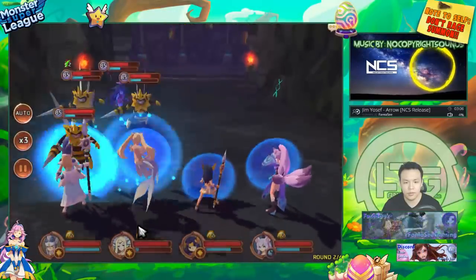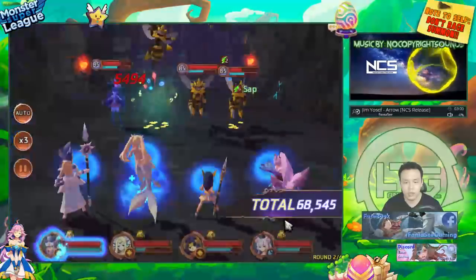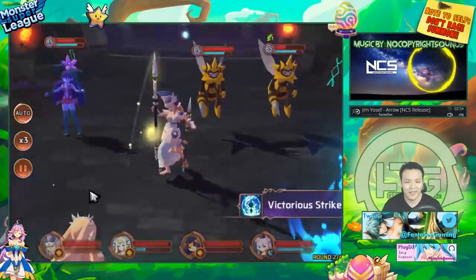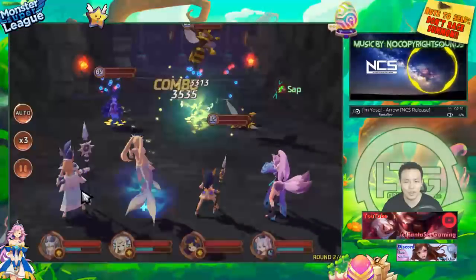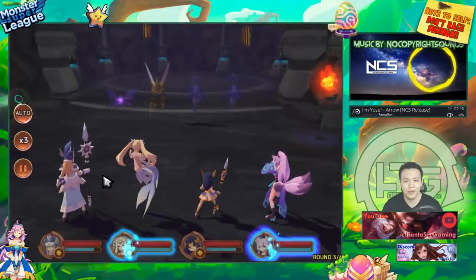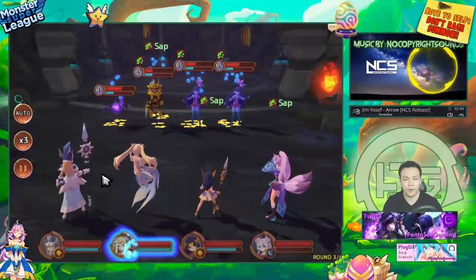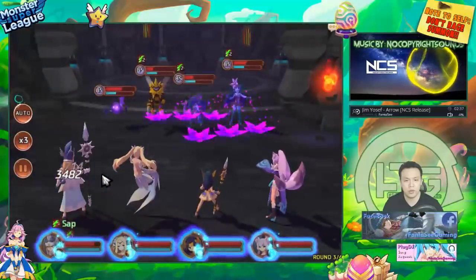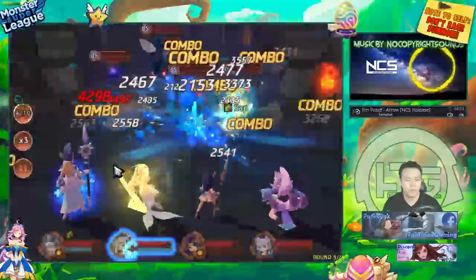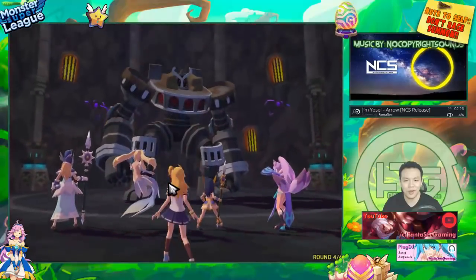If you had a maxed-out Coco, a maxed-out Miho, and your Light Vig with all protection gems completely maxed out, it would definitely be stable. B10 is not easy — it requires pretty good gems. You need a full set of six-star gems completely maxed out to do B10 stably, and I'm doing it right here with some plus-12 gems, which is already pretty good for this comp.